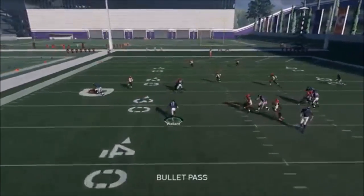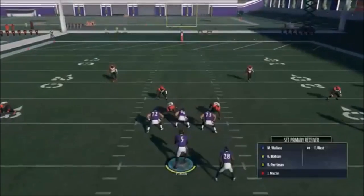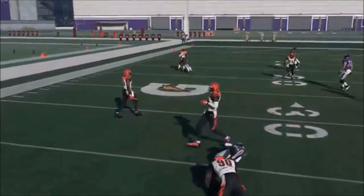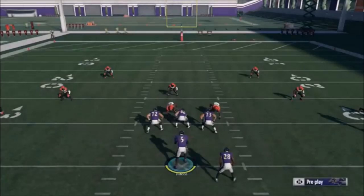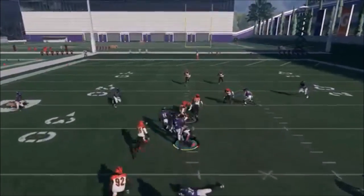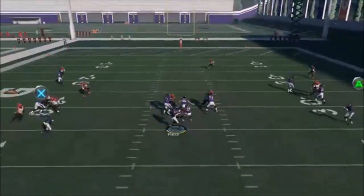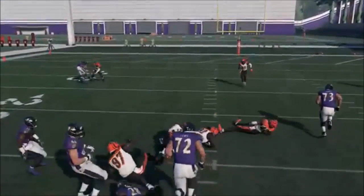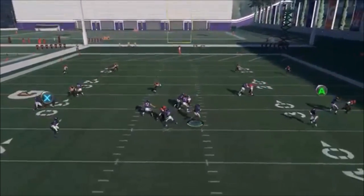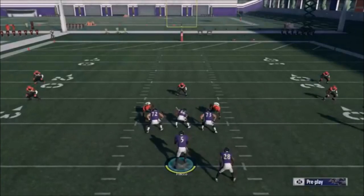The screen play looks like it should have a huge blocking advantage, but the defense dwarfs that before it even develops. Every time I throw it, the guy is five or six yards deep with no blocking and I'm trying to break tackles from two or three guys. I started holding the ball as long as possible to see if the receiver would ever get open, but he still didn't. I eventually realized that if I hold the ball and the defenders react to the receiver, I can just take off with the quarterback like a QB draw.